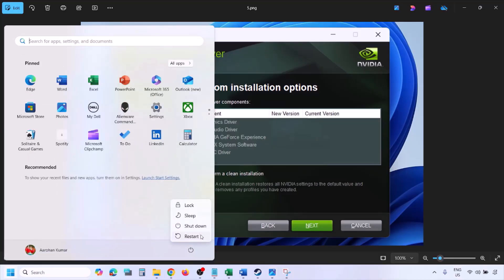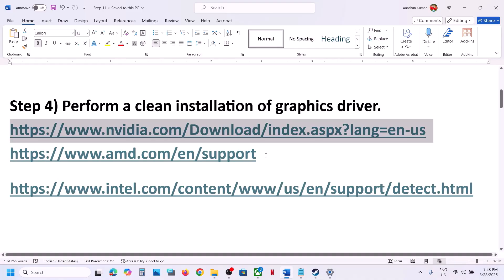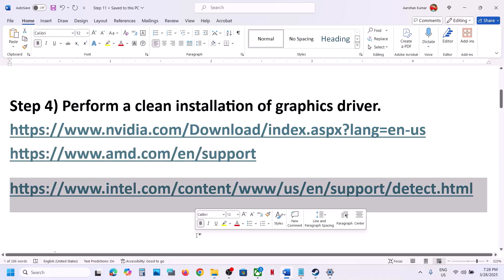Once the installation is complete, restart your computer and launch the game. AMD card users can go to the AMD website, select your graphics card, update to the latest driver, and restart your computer.